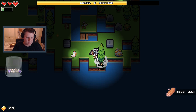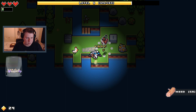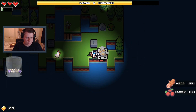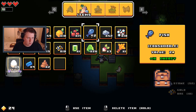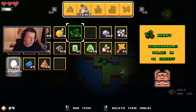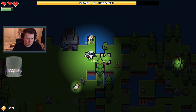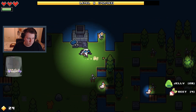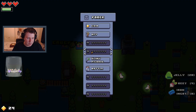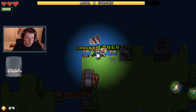I definitely didn't get this much cosmetic stuff in my last playthrough. You're hungry — in that case eat that and that. Oh crap, the slime! Got that. So now we can make the better pickaxe.